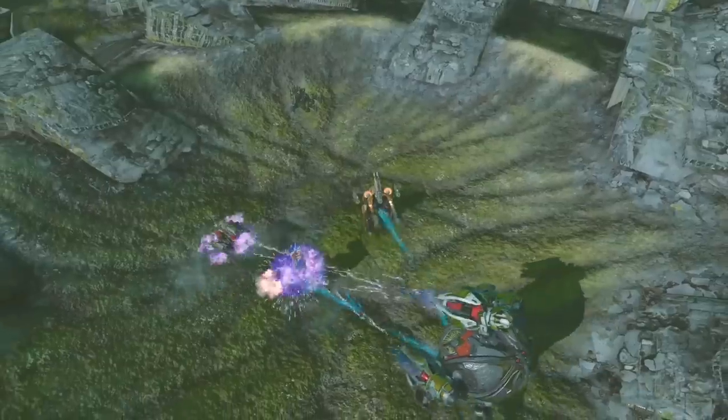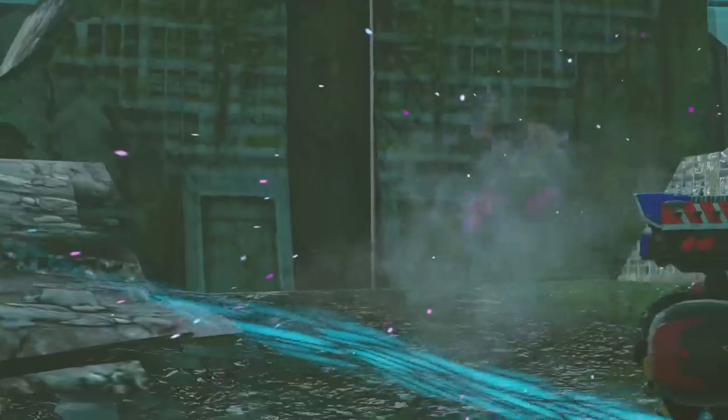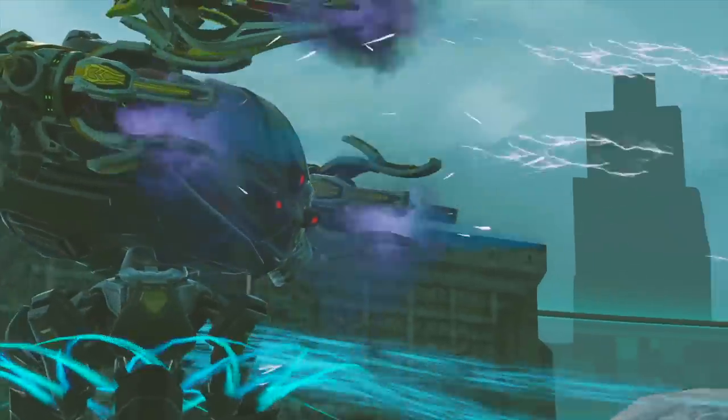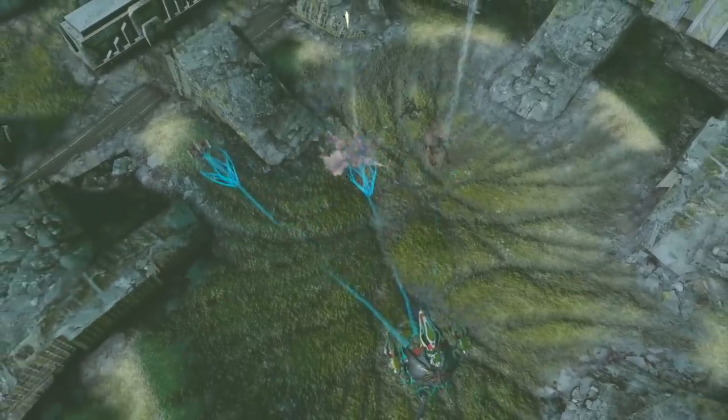But Indra has got it covered. It throws a power net that slows down all affected targets and restores Indra some durability. Now your opponents will have to run — otherwise the net will detonate and they will get additional damage.